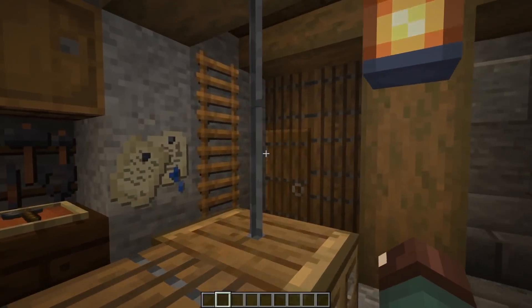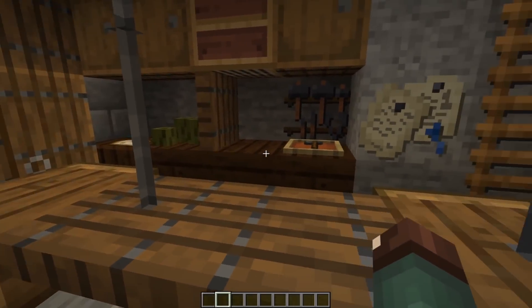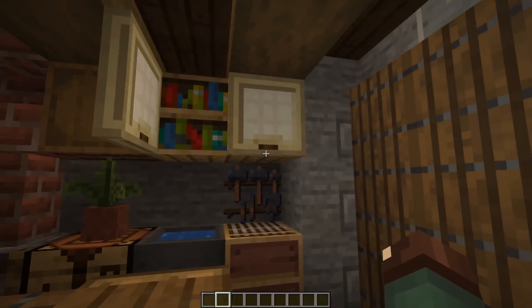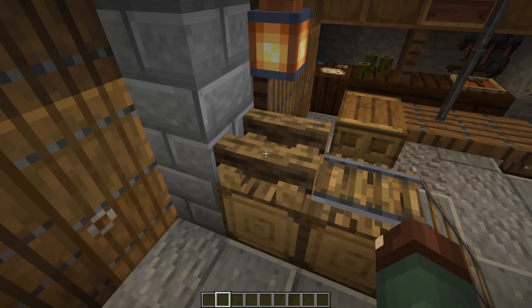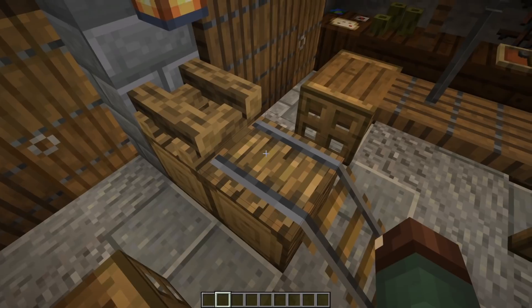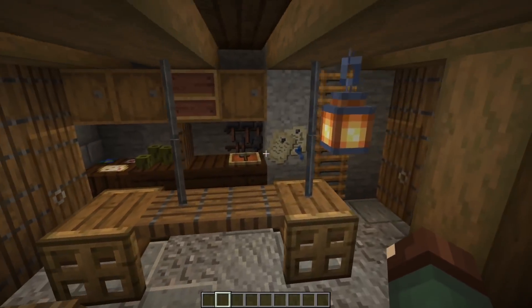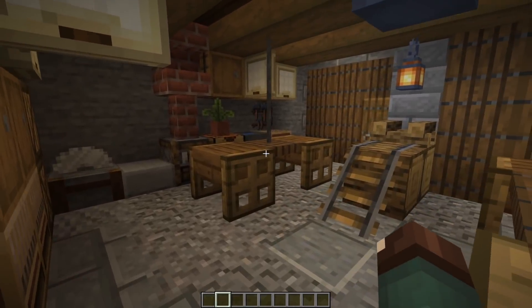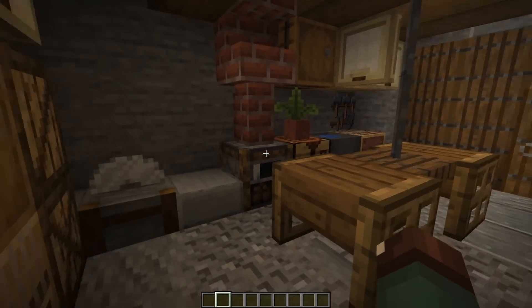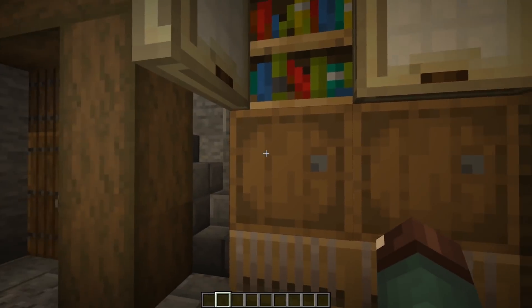Down here we have workstations on both sides, somewhere where you can get your tools, store your stuff, store the manuals. We got some wood supplies in the center. Remember that we can use campfires, unlight them, and they can look pretty cool right in there. This is meant to be like a carpentry shop, a wagon maker — that's kind of what they're working on right now, but it's supposed to be general carpentry. They can chop some wood and all that stuff over here.